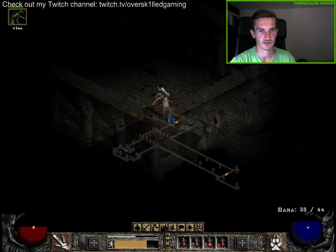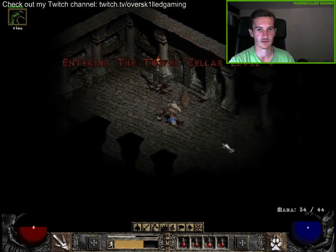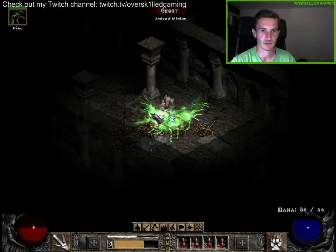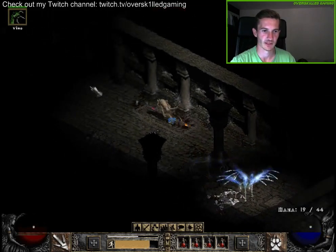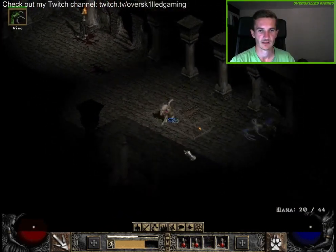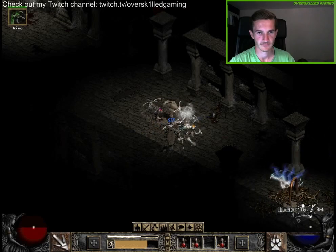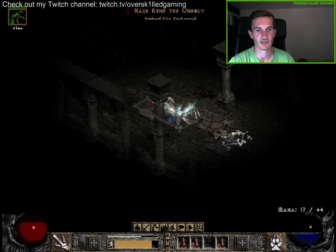The ghosts are horrible because of the mana drain. Running into the fourth level now — so much ghosts in here. You can see how they drain my mana, that's pretty nasty. But with a little bit of kiting I'll get them. Oh, and again a special one: Haze Rend the Unholy.